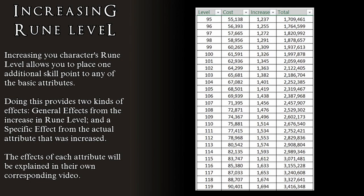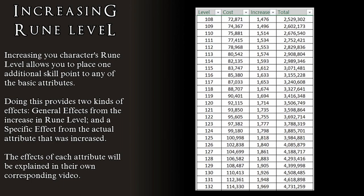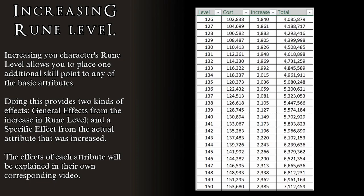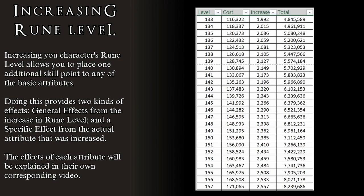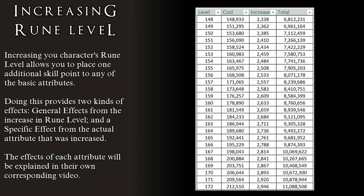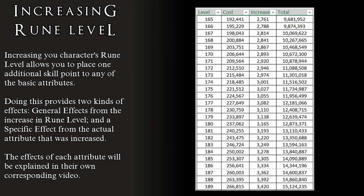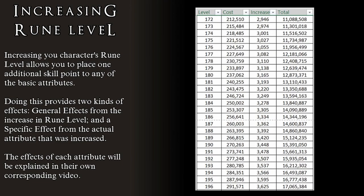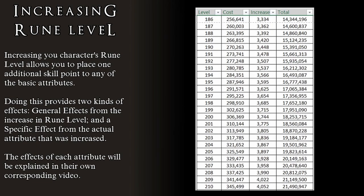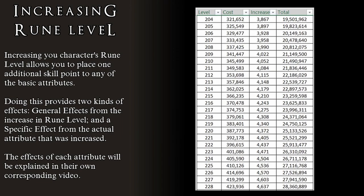Do not hesitate to stop the video when the level you need to consult appears on screen. That being said, while that is happening over to the side, let's go over the other effects of leveling up. Increasing our rune level means that we increase one of our main attributes by a single point. As a result, whenever we level up, we get two sets of effects: the effects from the rune level increasing, and the effects of the main attribute that we are increasing.